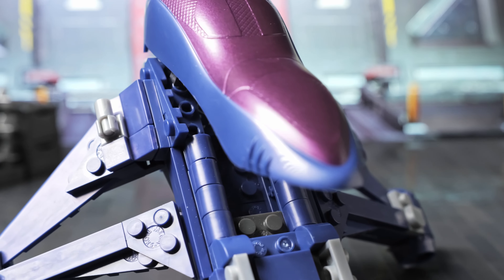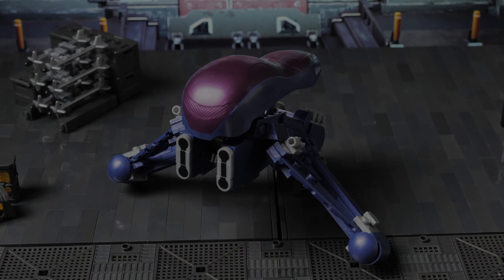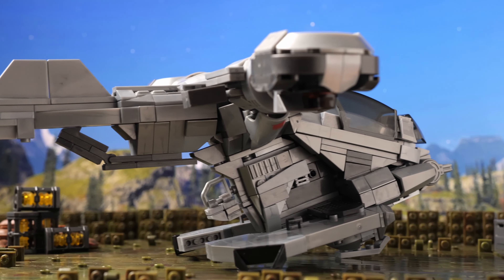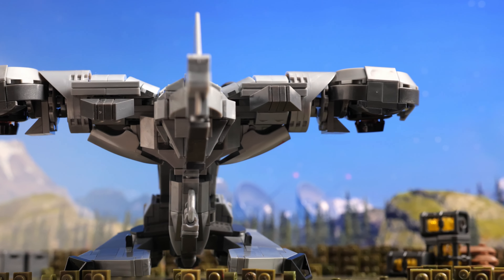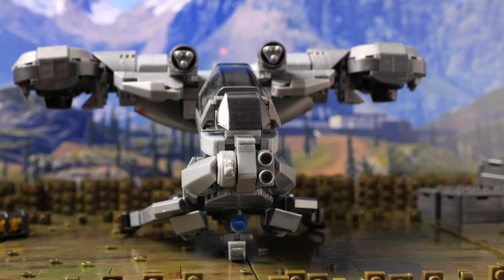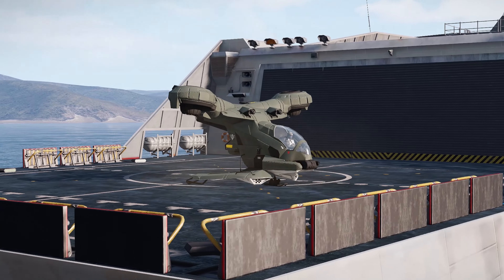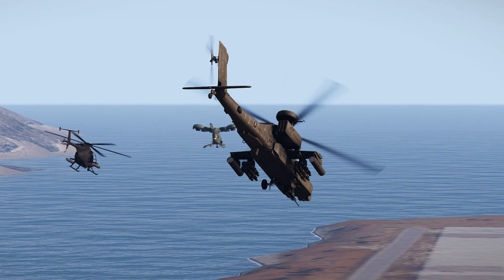For the first two Halo games, the only flyable vehicle was the Banshee. But as we all know, that changed with Halo 3. In-game, the Banshee acts very much like a slow, fixed-wing aircraft. The AV-14 Hornet, however, acts much more like a rotary-wing aircraft, or a helicopter.